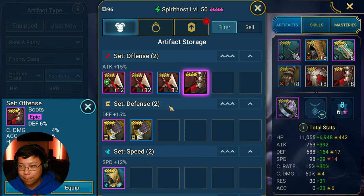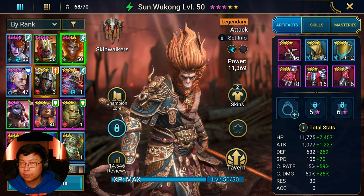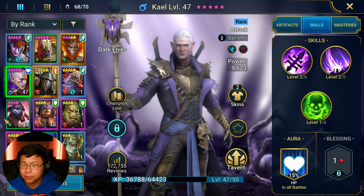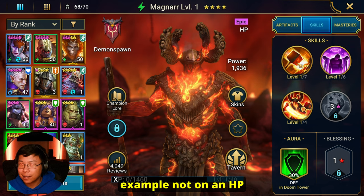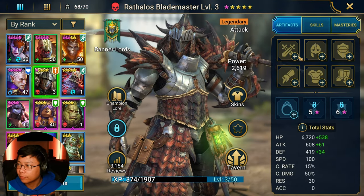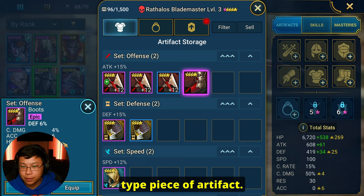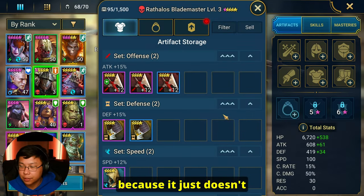Defense on an offense piece — this is what I call a redundant piece. Offense increases attack, so you want to put this type of thing on an offensive champion, a champion whose moves are attack-based. Not on an HP-based champion with HP-based moves. Defense with crit damage — crit damage is something you want on an attack-type artifact. But we're still not going to keep this because it's redundant.